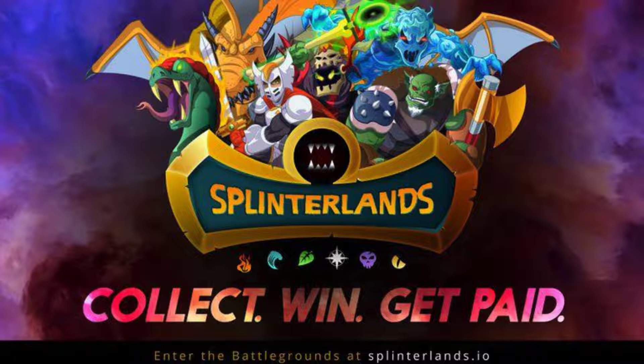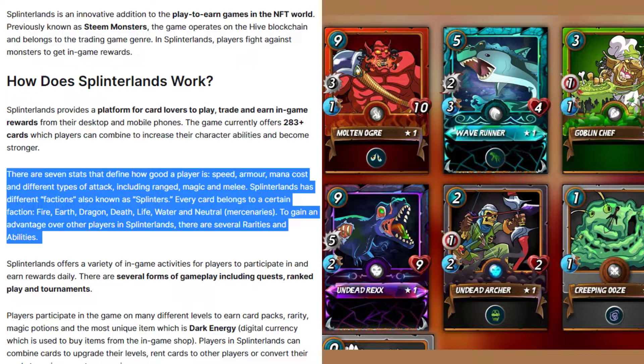The game currently offers 283-plus cards which players can combine to increase their character abilities and become stronger. There are seven stats that define how good a player is: speed, armor, mana cost, and different types of attack, including ranged, magic, and melee.